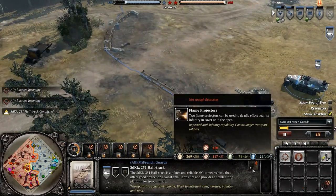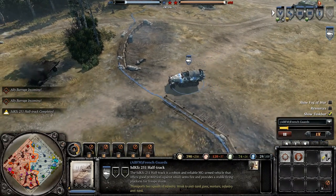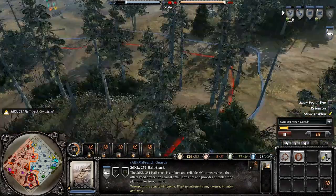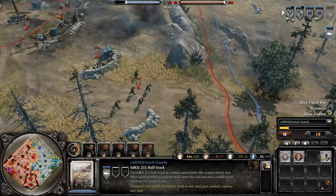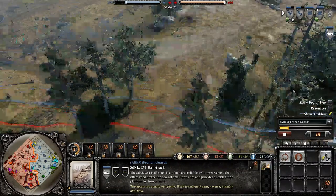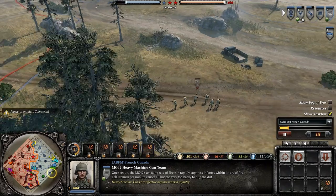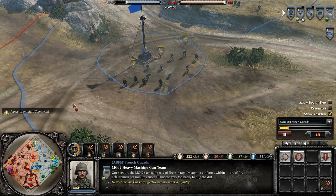I got my good old half-track out. I'm going to get flame throwers on it — I usually get this every game because it's so useful. Usually when they have a lot of infantry, you're hoping you can just get your half-track in there and burn the hell out of them. I pulled my machine gun back a little further to cover this flank, just in case I get flanked. Because we're double-teaming the fuel, they can just walk around and flank this guy unfortunately.